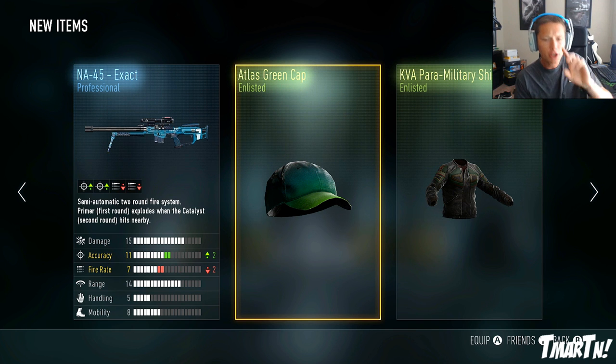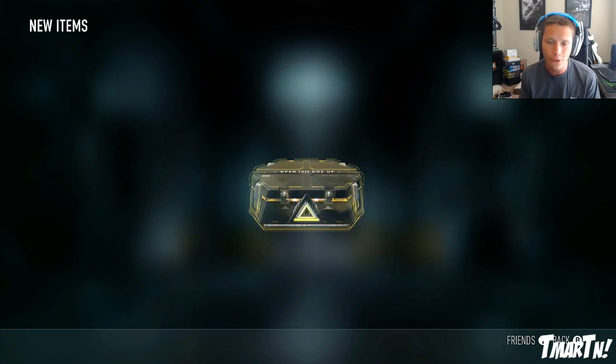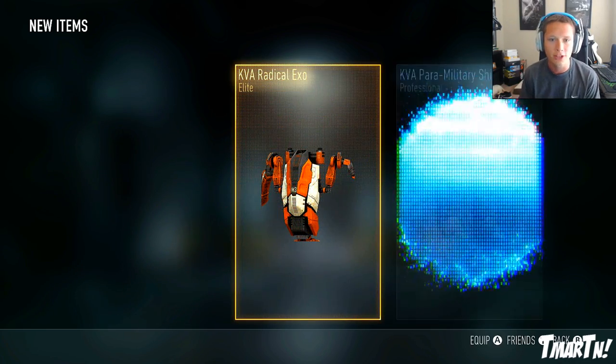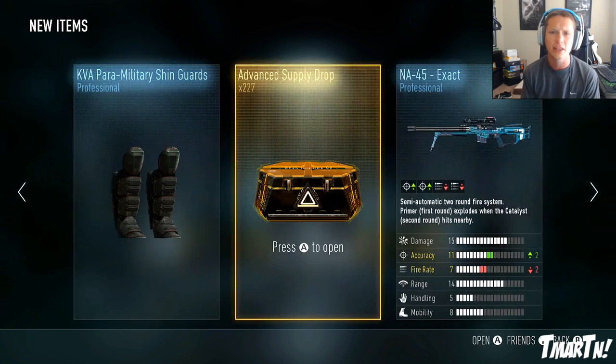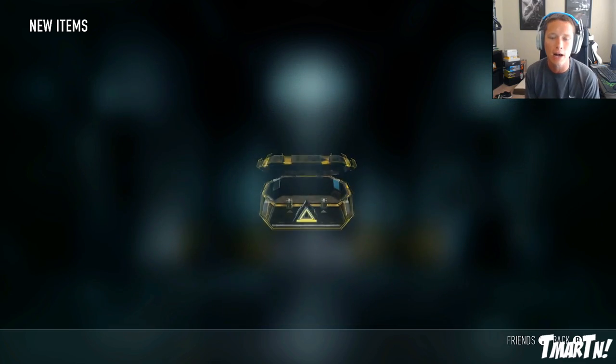In case you guys don't know, the rule of these advanced supply drops is that it has to have three items in it, one weapon variant, and one item of professional rarity or better. So we're always gonna get three items, which is kind of nice. We got a KVA Radical Axel - I think I already had that - and an S12 Varmint with negative one damage for plus one range. Already had that one too, so it was a pretty bad supply drop.